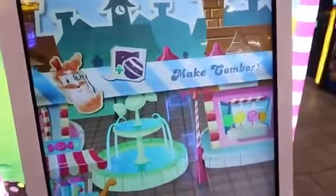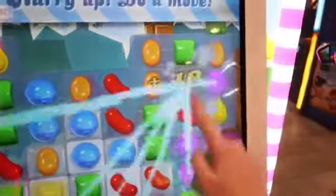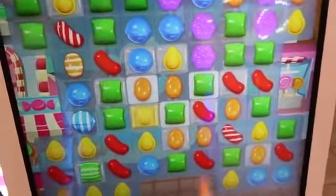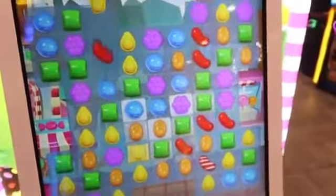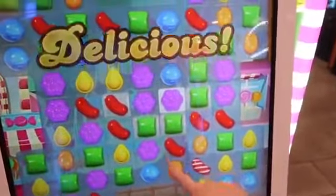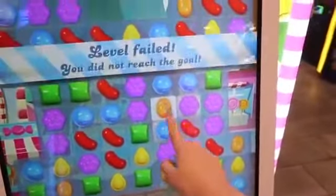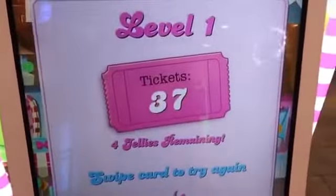They have Candy Crush! I want to win this so bad. We got to clear all the jellies — you guys already know what's up. Just spin the wheel and make combos. I'm going to try to clear all of the purple. There's really not a lot of good moves for me to make right now. I have two moves left. I have one move left — I've got to do it right there. Oh, just right there needed to be cleared. If I would have cleared that, I would have gotten the wheel to spin. That's crazy. But 37 tickets is really good.